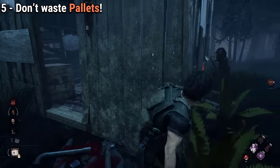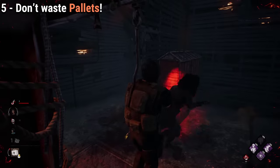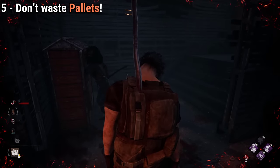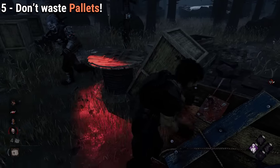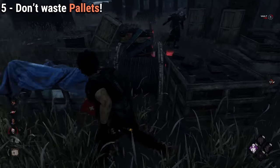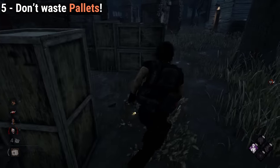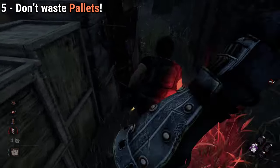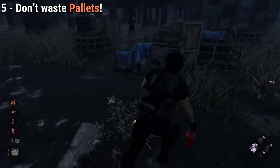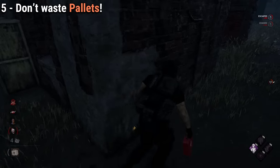Sometimes you are unsure if the killer is going to hit you and so you throw down the pallet, but you end up being hit anyway. Do not waste the pallet stunning the killer in that case, as you lose most of the speed boost that being hit gives you and you give the killer a free pallet. Most of the time, saving pallets for another survivor is the best thing you can do for the team. Only stun the killer once you know for sure you will be protected from the hit, or just take the hit and leave the pallet — especially if it's the killer shack pallet, one of the strongest in the game.